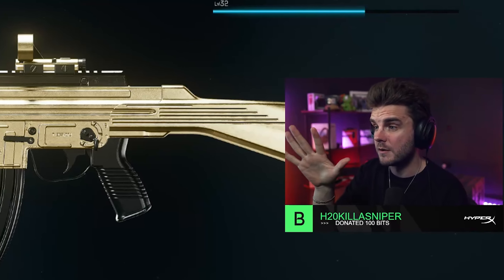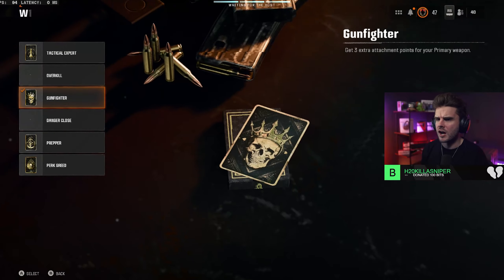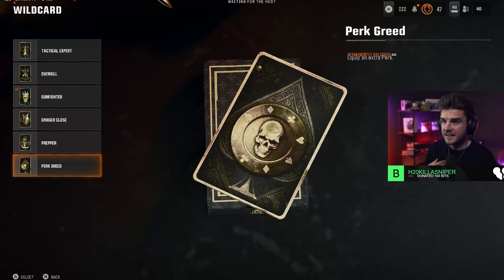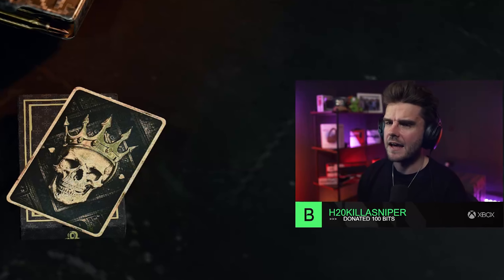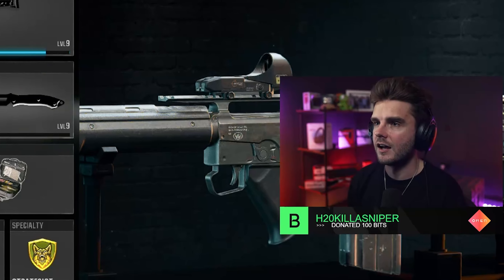It's a five attachment build, which is great because then you can go with whichever wildcard you want. You can go Danger Close, Perk Greed — which is my personal recommendation — or Tactical Expert if you're trying to rank up as fast as possible. Model L: go ahead, use it. You will not be disappointed.